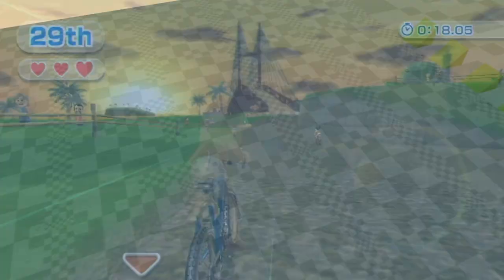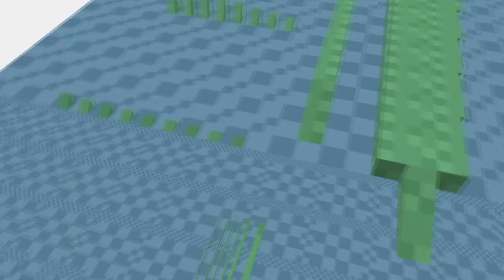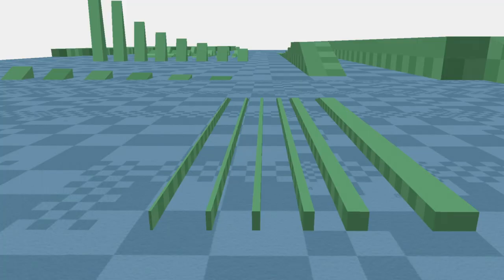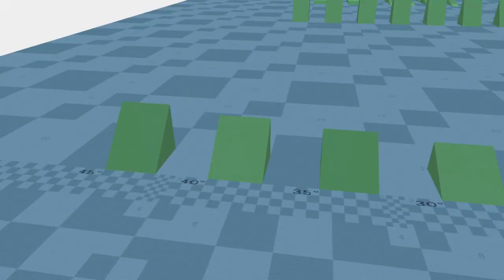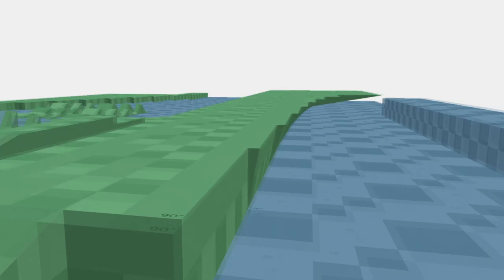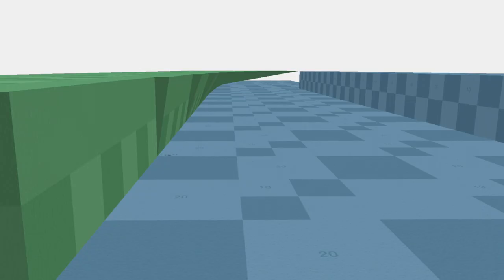Last up, found among the files for the bicycle sport is yet another test course, much more akin to what we've seen in the original Wii Sports video. Based on everything here, it was likely an area for testing how different things affect riding the bike. There are steps, platforms of different thicknesses, ramps of different inclines from 5 degrees to 45 degrees, and then even extreme angles all the way up to an 85-degree incline — all probably to test how the bike handles different angles. 85 degrees — that's basically riding into a wall.